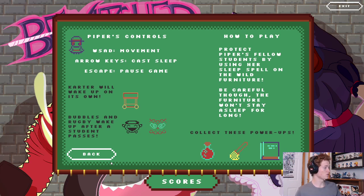I'm gonna jump into the game now. This is just a little control screen I made to teach you about how the game works — because if we're going for an arcade-based thing, I thought it was cute to have a little manual screen. It kind of goes with the aesthetic of the game: you're in a little magic school and the controls are all on a chalkboard. We have power-ups, enemies, Carter, bubbles, rugby, and then of course Piper herself.